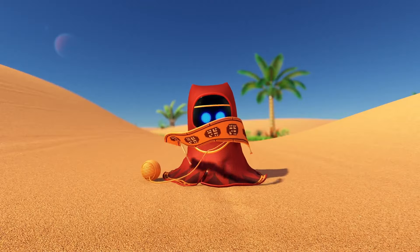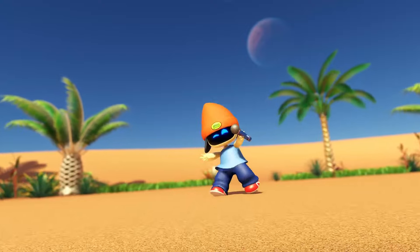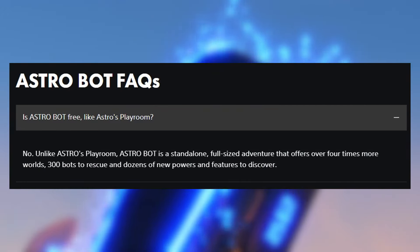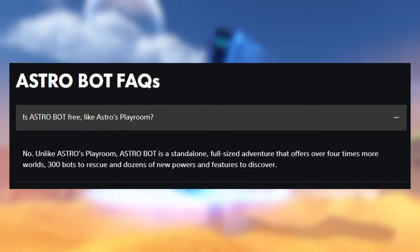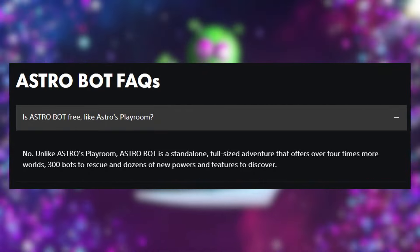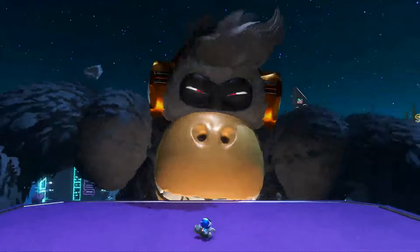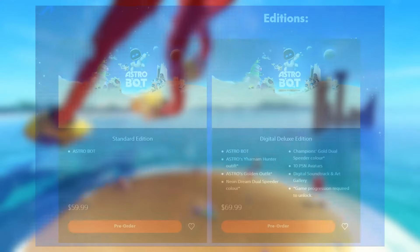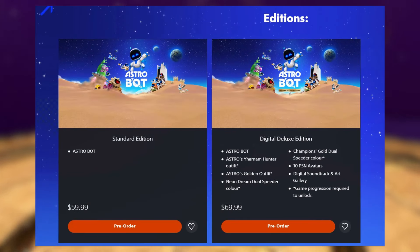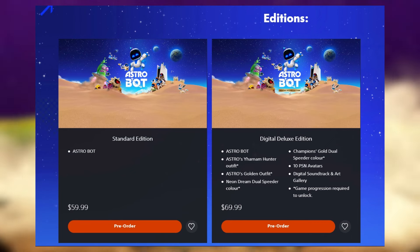If we go to the website's FAQ section, they confirm that Astrobot will not be a free-to-play game. Unlike Astro's Playroom, Astrobot is a standalone, full-sized adventure that offers over four times more worlds, 300 bots to rescue, and dozens of new powers and features to discover. This past Friday we got confirmation that Astrobot will retail for $60 American for the standard edition, and $70 American for the digital deluxe edition. This will be a paid title unlike Astro's Playroom.